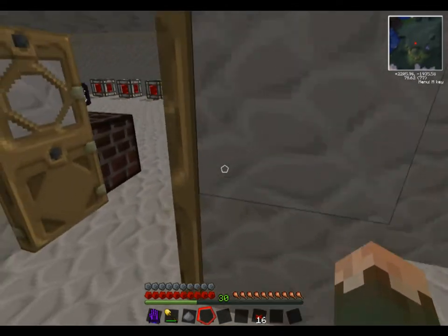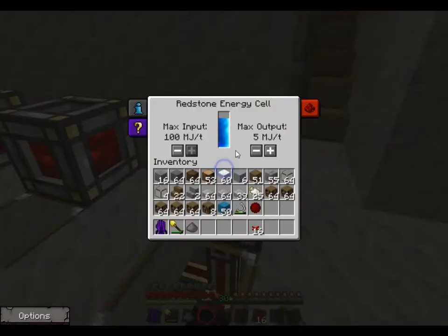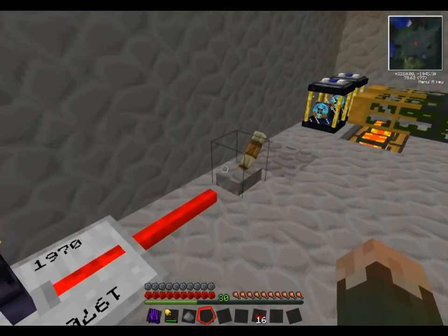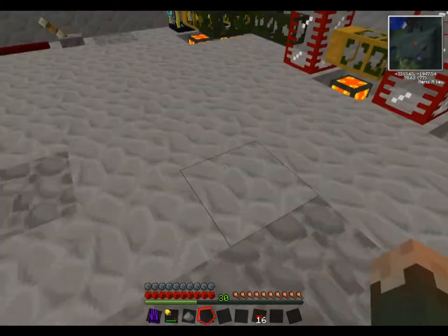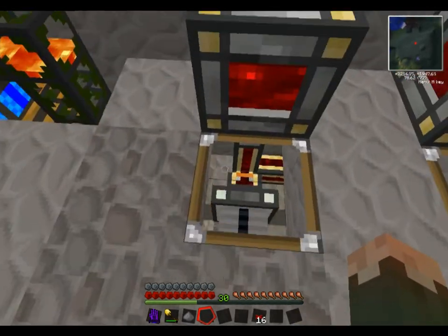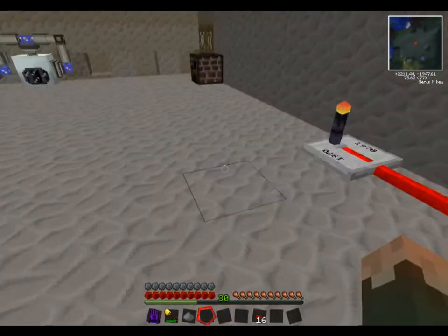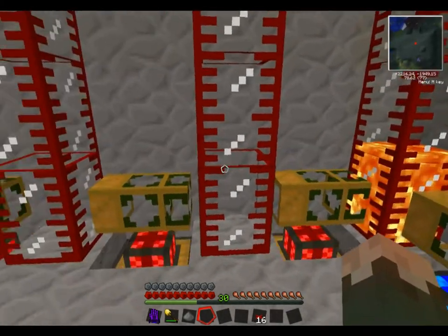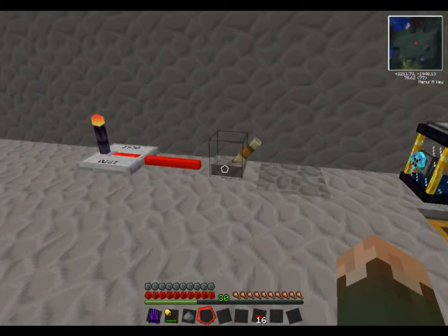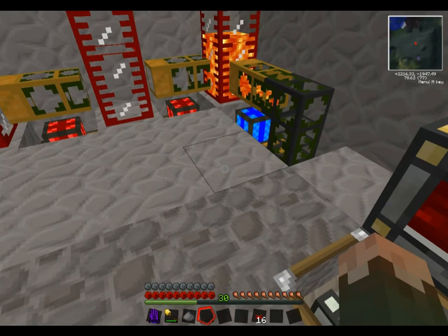I just wanted to show you what we've been doing with the town. This switch, when it's turned off, this pump will pump lava out of the tanks and these engines will go, so they'll charge the Redstone Energy Cube if it's on. Then this pump won't pump and I can fill up my tanks, and these won't move either, usually when these are out on the quarries or they're full. I'll just leave it on because they need charging — that's just so I don't waste lava.